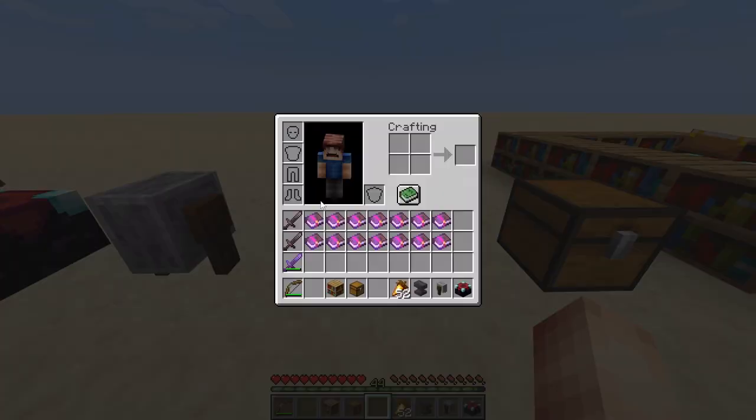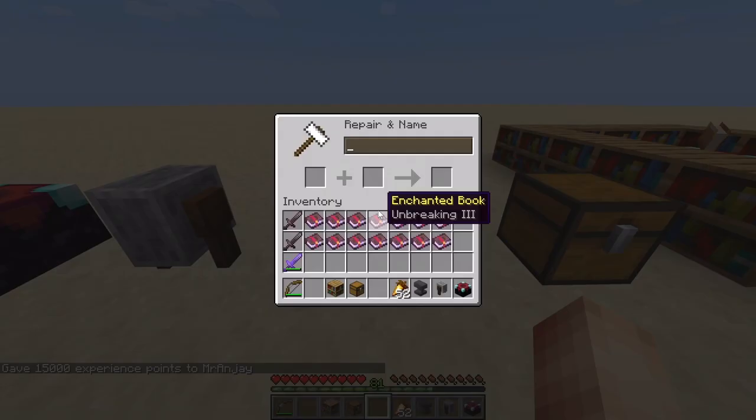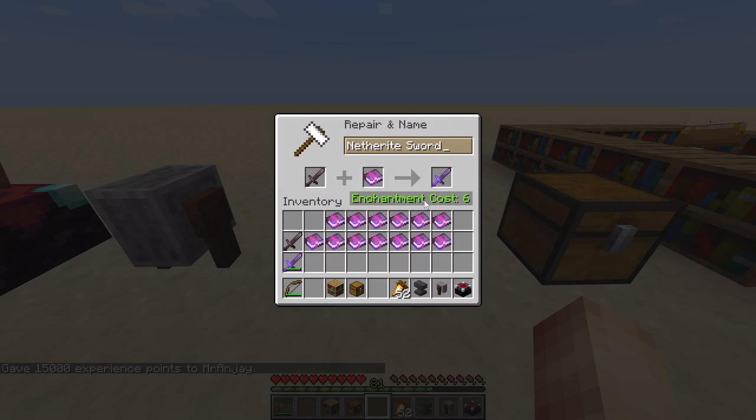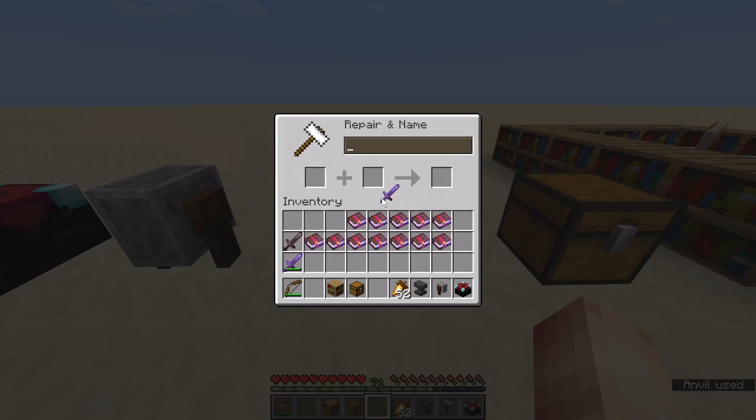You can also use enchantment books to add enchants to your weapons, tools, and armor by placing them on an anvil. You place your sword and an enchantment book on the anvil. You can also rename the item — that will cost you one additional level. Then you can add the enchant right there.